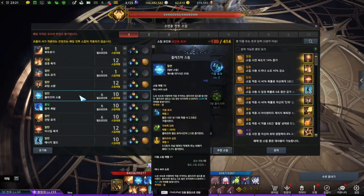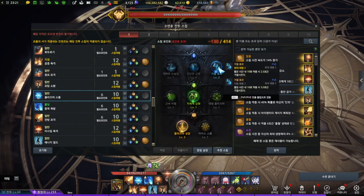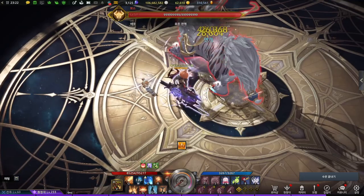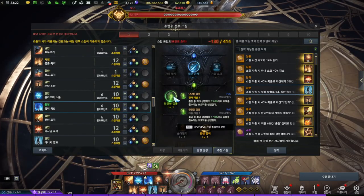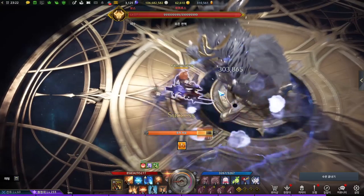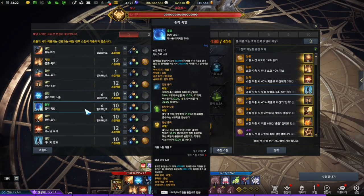Here are some chaos dungeon related solo skills I recommend. Plasma Storm provides stuns to minions, with a longer lasting tripod and a damage-related tripod. Gravity Explosion uses a damage-related tripod, shield support, and a large AoE pulling tripod. Keep in mind that these two are only used in chaos dungeons in solo play.